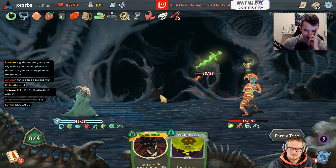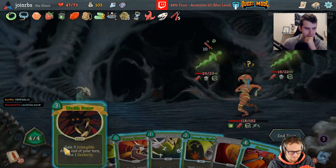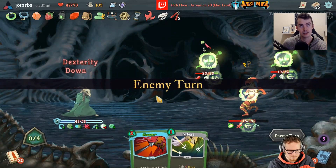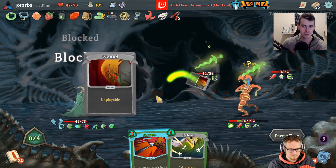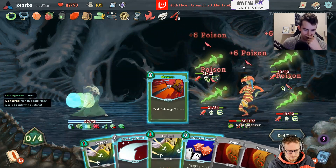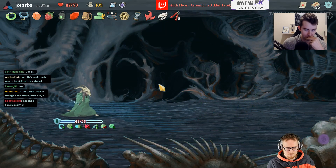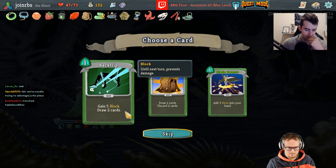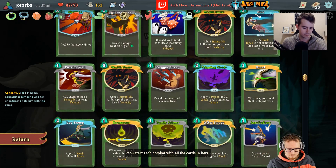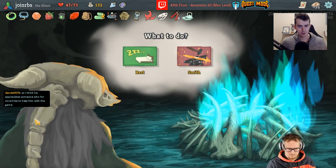Do you have any plans to try out Defect? I wanted to play Ironclad until I either got stuck or reached ascension 20 — I got stuck on 19. I knew I was doing some stuff wrong. Silent is still going well, and after watching this I'll make sure I take more front-loaded damage in act one and adjust the deck more based on what boss I'm fighting. Once I'm through with those, yeah, I'll definitely be playing Defect.